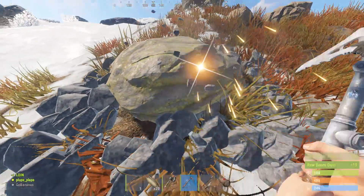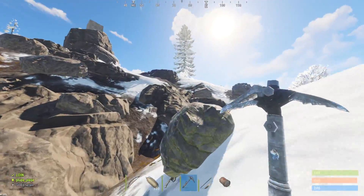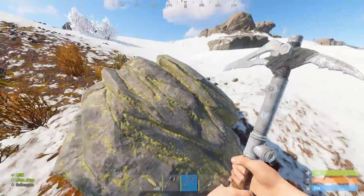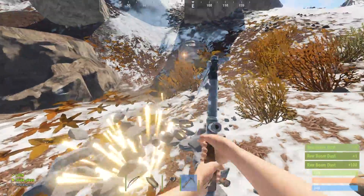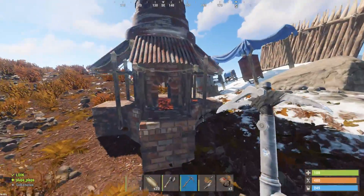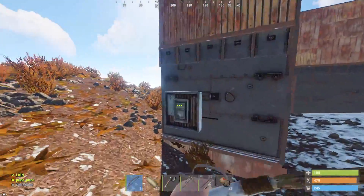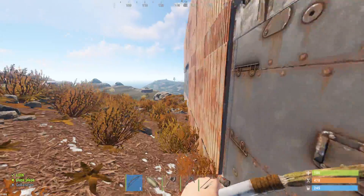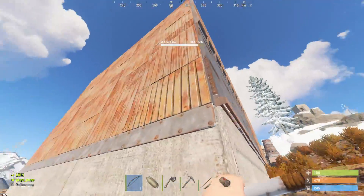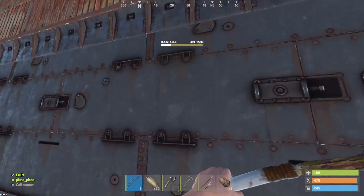There are like six nodes right outside the door, might as well gather all of these. Every time I go up the hill a little more I see another sulfur node. Oh dude, there's a compound right here! Dude, it's decaying — it's a decaying sheet metal and armored base. Are you serious?